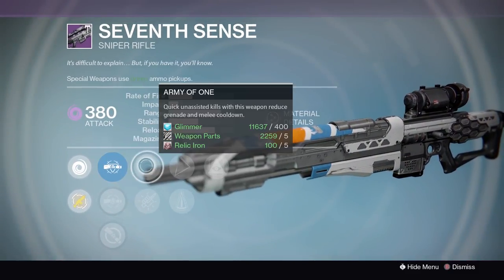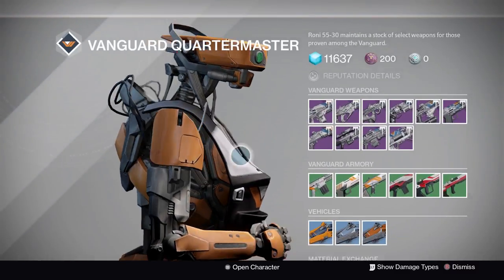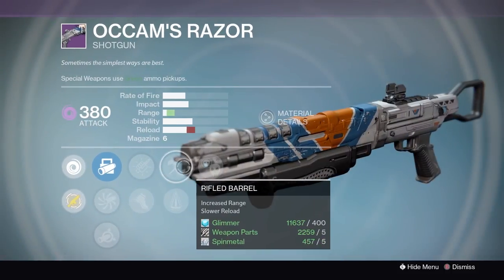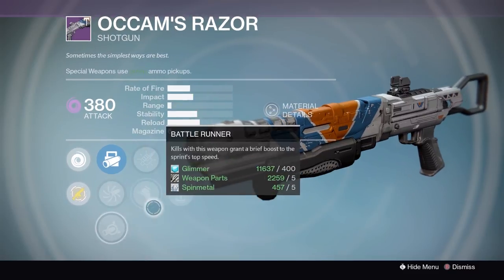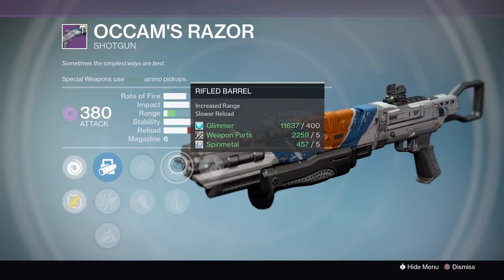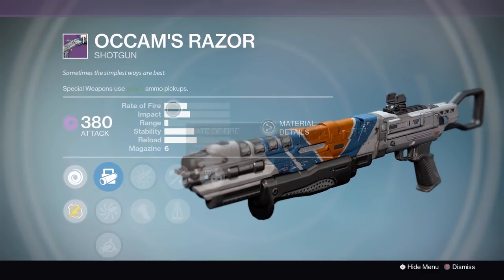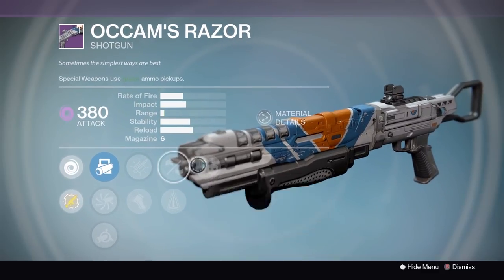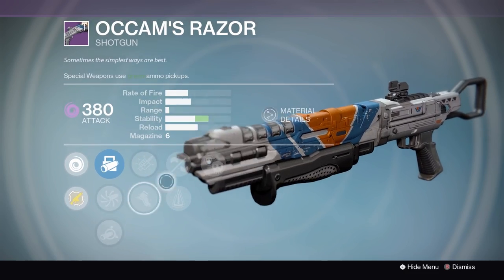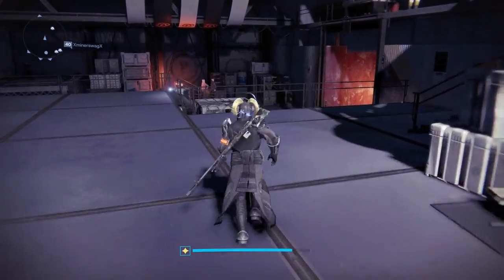The Seventh Sense has atrocious sights — this is absolute garbage, don't buy this. Last but not least, the Occam's Razor shotgun — you could use it for PvE, but I would wait until it rolls with Full Auto. Full Auto is a great perk for PvE shotguns. This is not a PvP shotgun. Rifled is cool, Crowd Control is cool, but I don't recommend it.